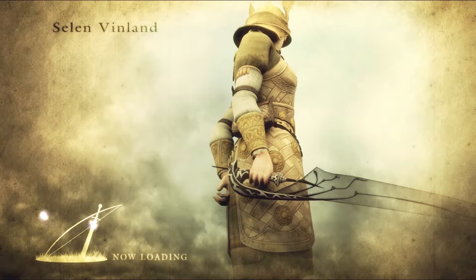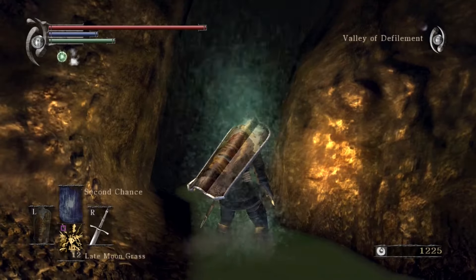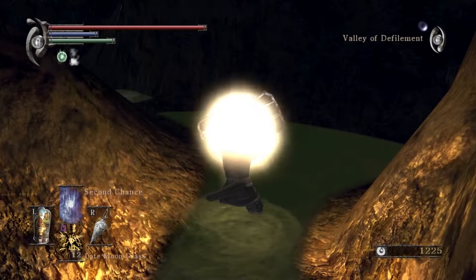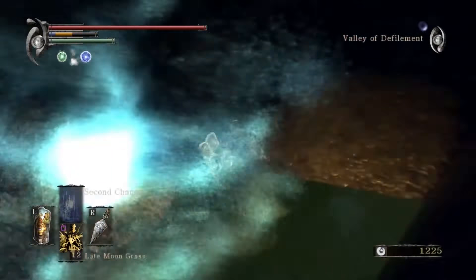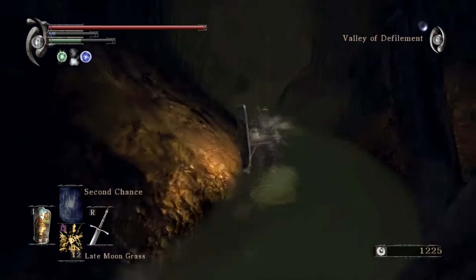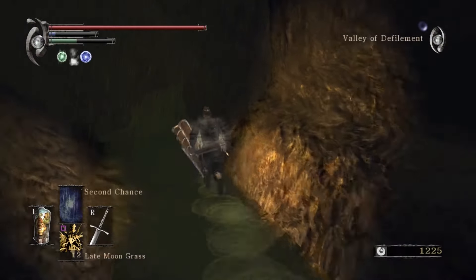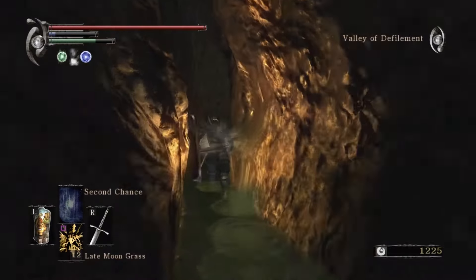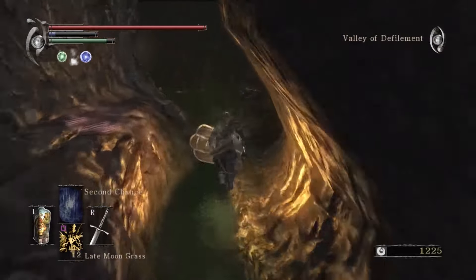With the Valley of Defilement, you want to be prepared, because going through this part of it is very, very, very tedious and dangerous. My equipment: first and foremost, I've got the Adjudicator Shield instead of my usual Dark Heater Shield. The Adjudicator Shield has a slow HP regeneration effect on it, so as long as it's equipped, you're going to regenerate hit points.